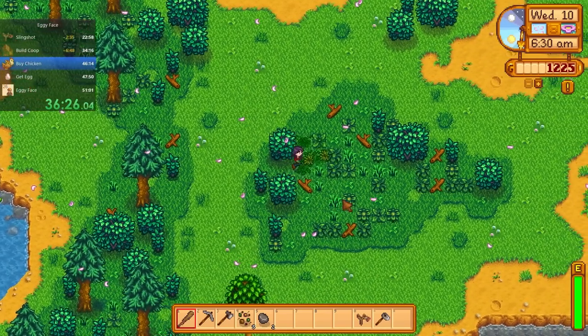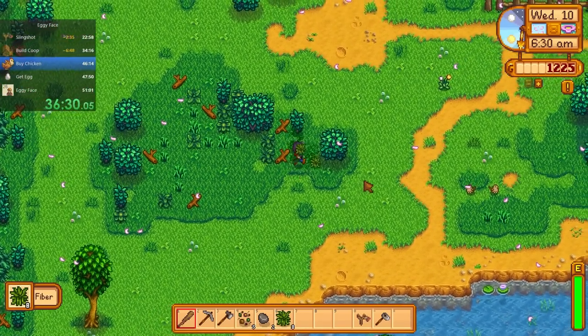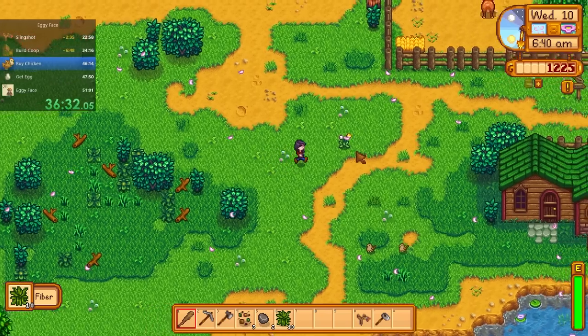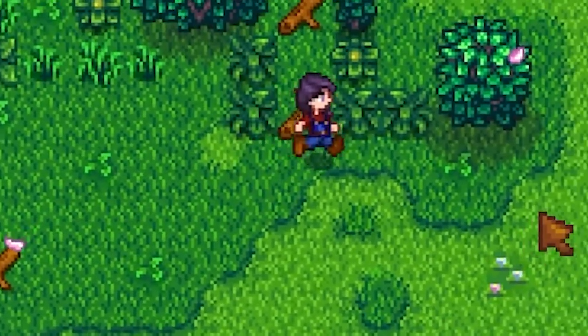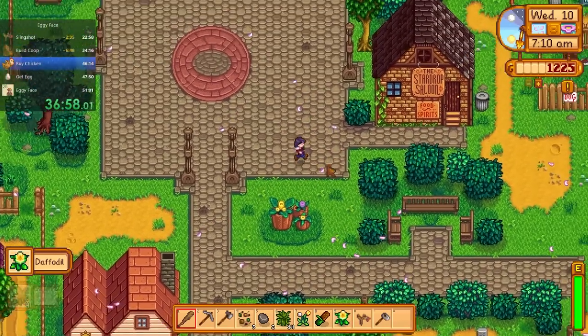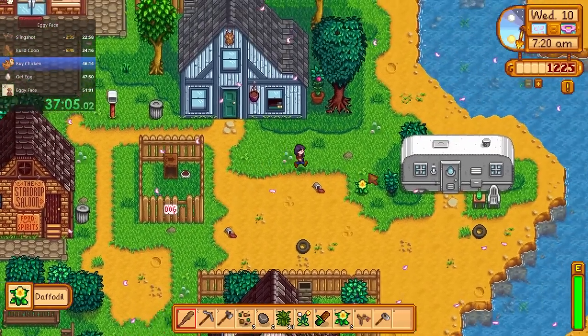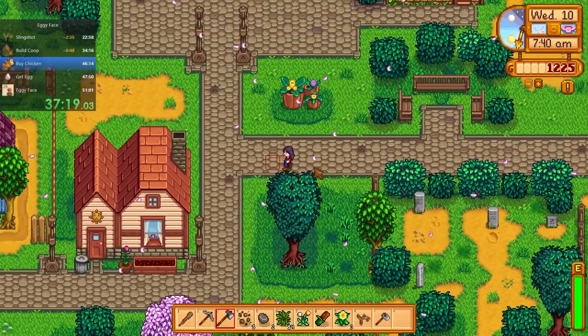Now it's time to get that chicken. I've made a little extra money from selling extra wood and sap, not from collecting that artifact reward — no, of course, I don't want that. So I just have to wait for Marnie to open her doors so I can buy my little coop baby and some hay. Nothing good in the trash today, oh well.